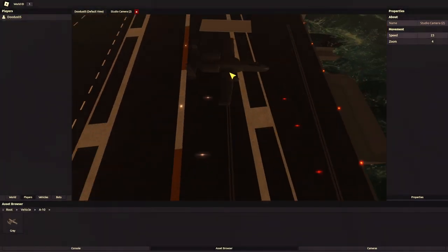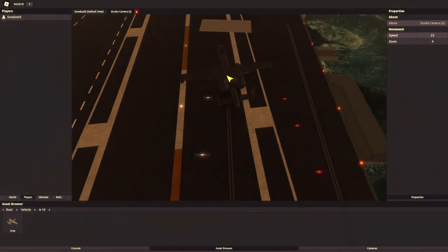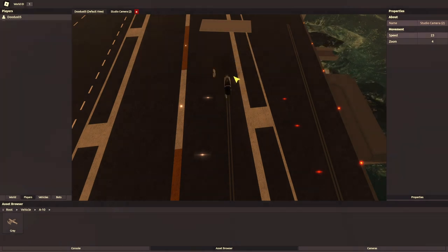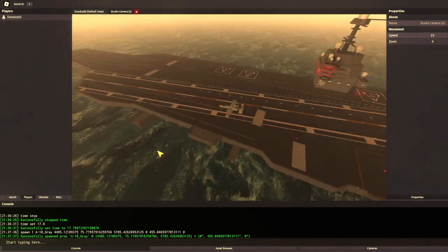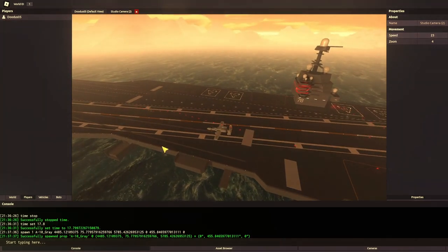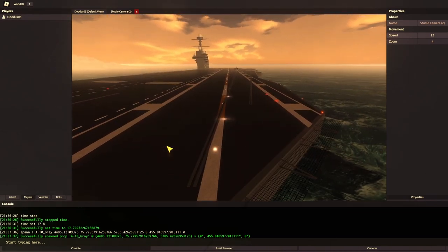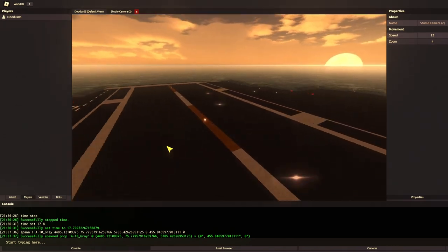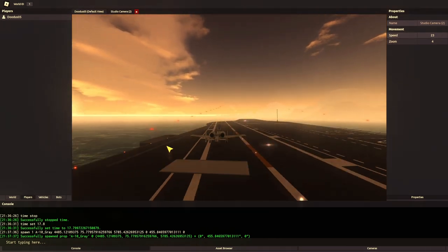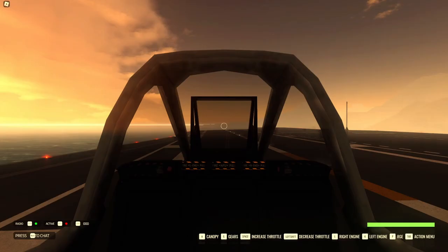To do this you can either use an RGE A10 — just tap it so that it lines up, and then set your spawn there. Or you can get an A10 that you own, and without RGE you can just land it here, lower your speed, turn around, and line it up onto the catapult.